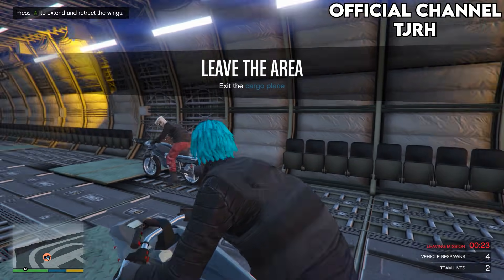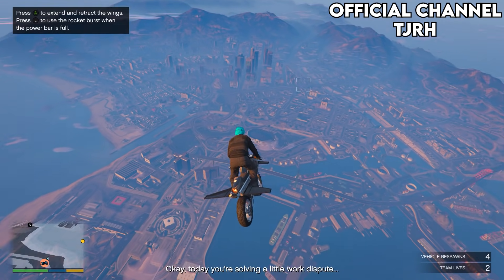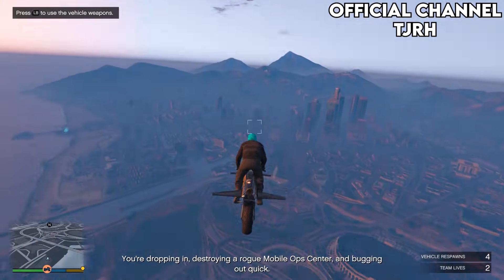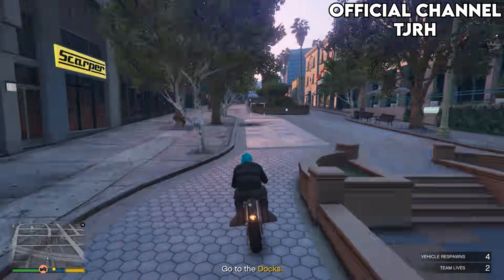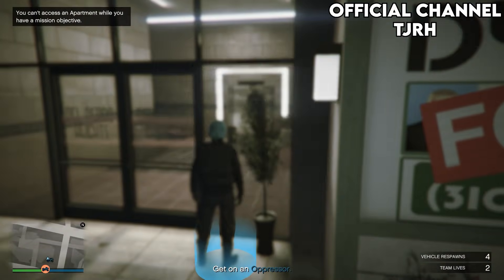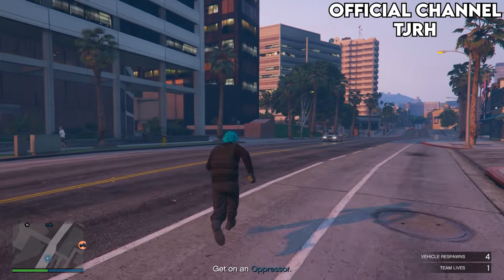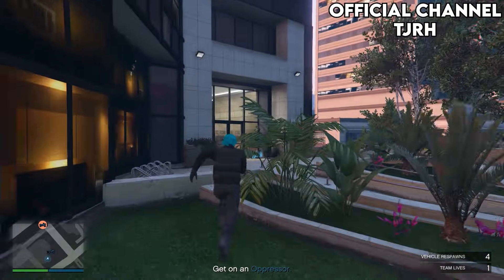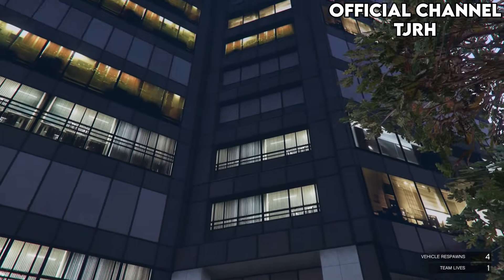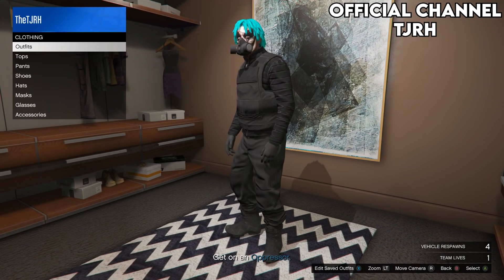Once you're spawning, exit a plane. You will need to know where one of your apartments is, as you want to go to one of your apartments — they will not show up on the map. Head to the blue circle, place a sticky bomb and blow yourself up. Once you're spawning it should let you inside your apartment, so go to the wardrobe. Once you're in the wardrobe, save this outfit.